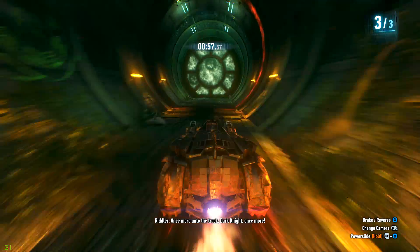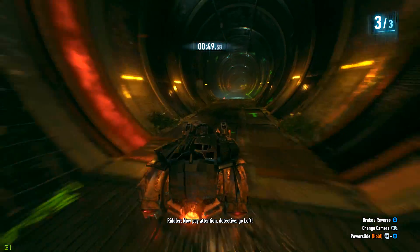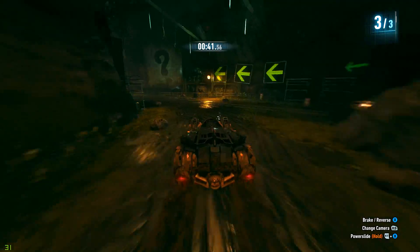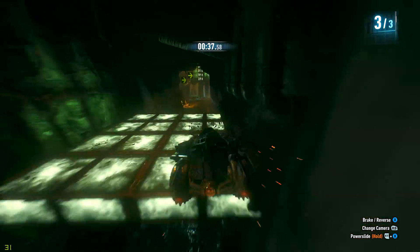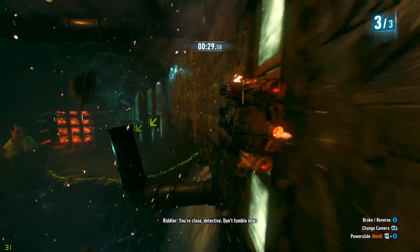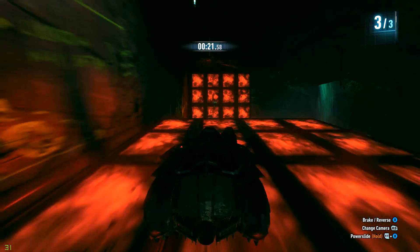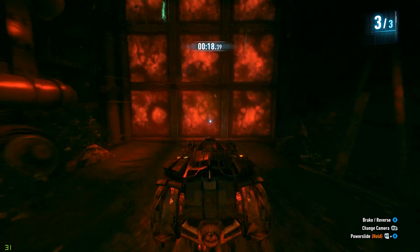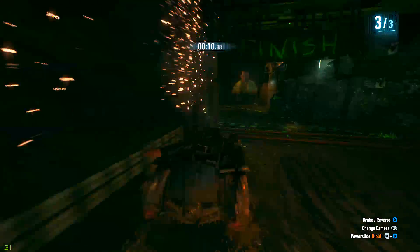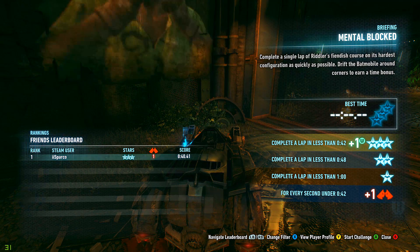13 seconds left — holy shit that was quick. Now pay attention detective, go left. Got him. Why is he giving me hints? Shouldn't he want me to fail? Make sure you don't take up one of those panels or switch them on when they're riding under them because you will kill yourself. There we go — and with 10 seconds to spare! Mental block complete. A single lap of the fiendish course.